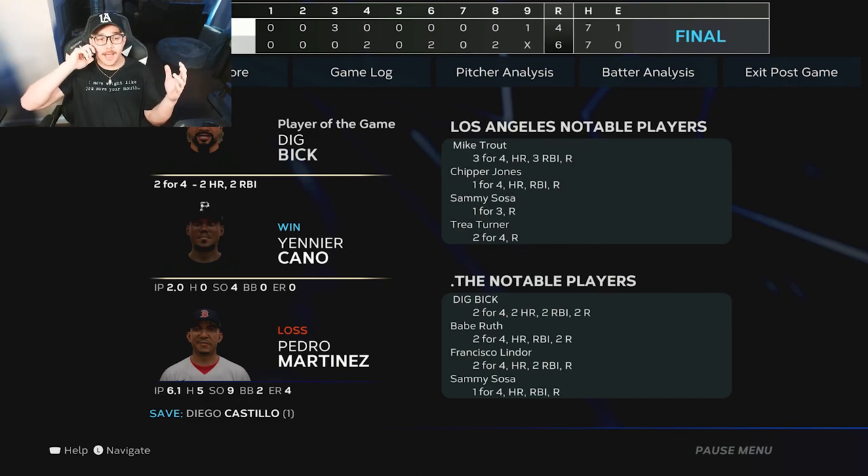So this was the Pedro Martinez debut. He got the loss, but: six innings, four runs, five hits, nine strikeouts — against a really quality opponent. I was impressed. He might stay in my rotation — I wasn't expecting that. He's probably the worst of the three set one collection players — Babe, Chipper, then Pedro — but he proved himself to be a staple in any rotation. Hope you enjoyed the gameplay, it was a heartbreaker. I'll see you on the next one. Deuces.